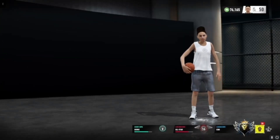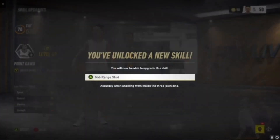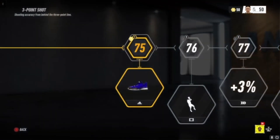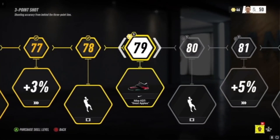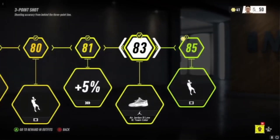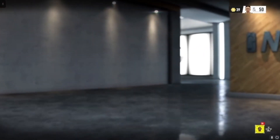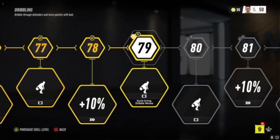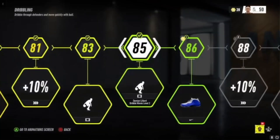Depending on how you're playing — if you made this build for ISO, you're probably gonna want to max out the three-pointer, and then max out the dribbling. You'll get a 94-95 dribbling on this build which is really good — you'll be able to get lots of ankle breakers.